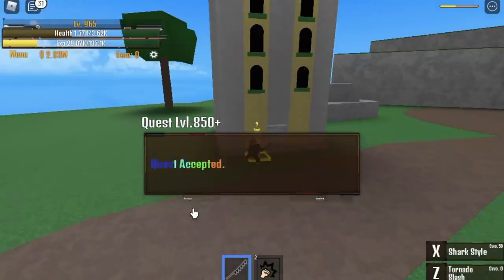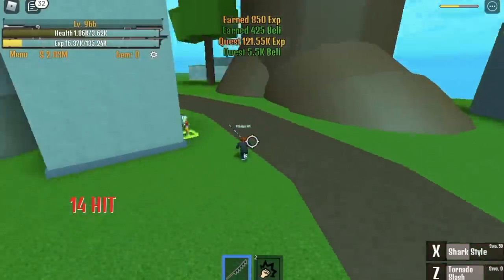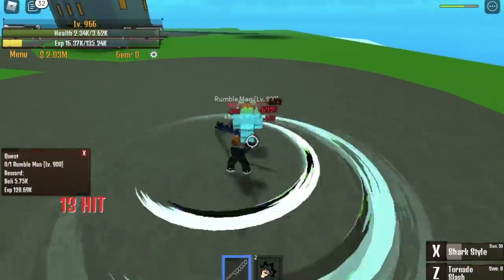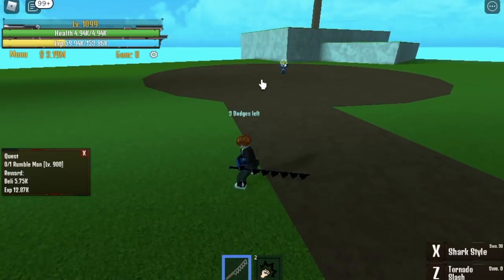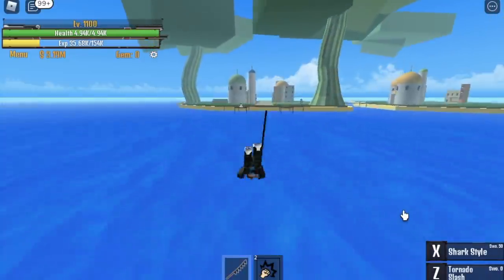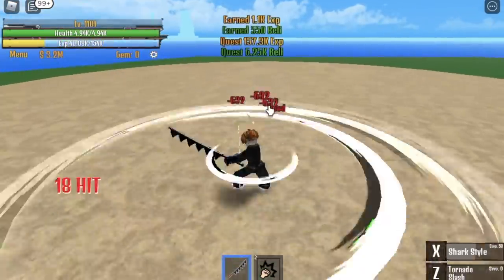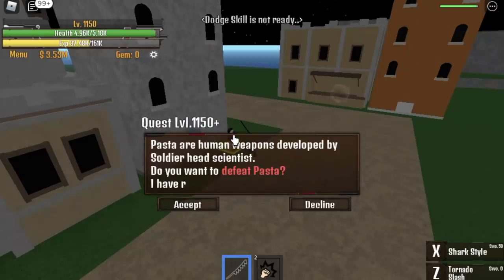After the Rumble Man, defeat the Ball Man — check this out: after you finish the Ball Man, by the same time the Rumble Man spawns, so everything is faster and you won't be wasting any seconds. Do this until you reach level 1100. At 1100, go to Bubble Island and start the Leader quest — single target again. First skill, second skill, X skill, dodge, slash, Z skill. Do this until level 1150, then move to the Pacifista quest.